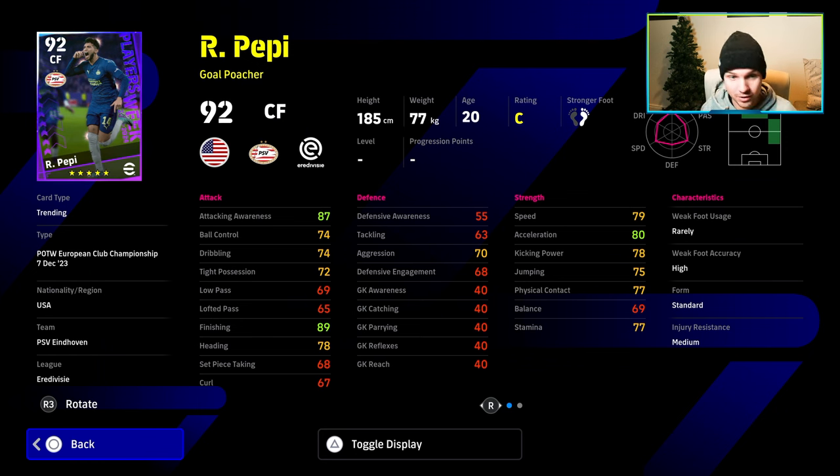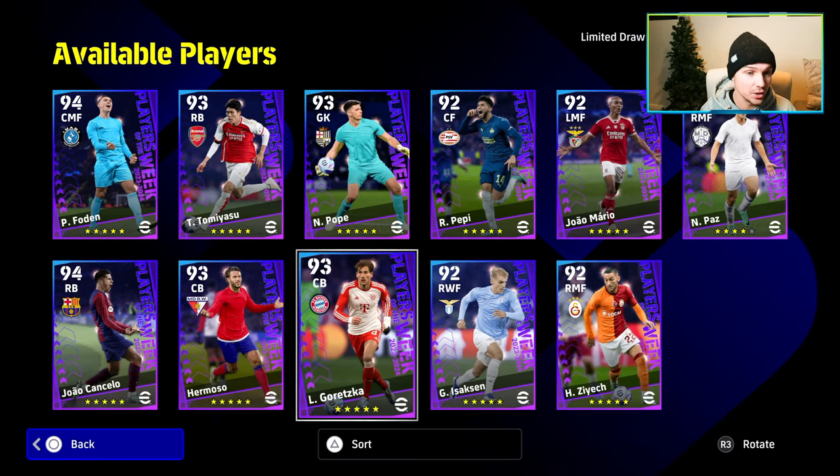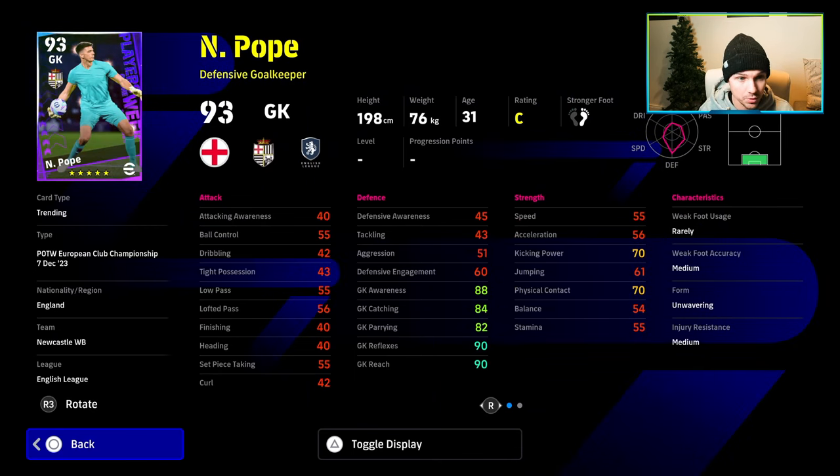Everything goes out the window if you've got no good players — if this is going to be one of your best wingers, it pays to get him. Pepe is the same: doesn't have enough acceleration or physical contact for the goal-poaching position. Finishing is high but tight possession and balance are very low, so he's a bust. Then of course we have Pope in goals — I never recommend goalkeepers but he's pretty solid with the manager boost, which is now fixed.